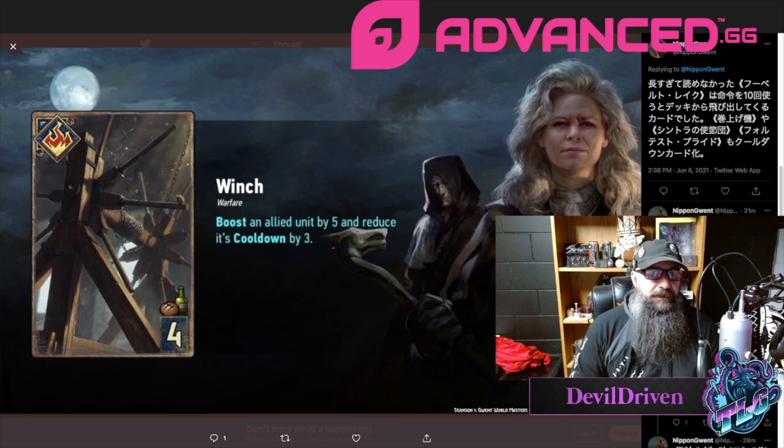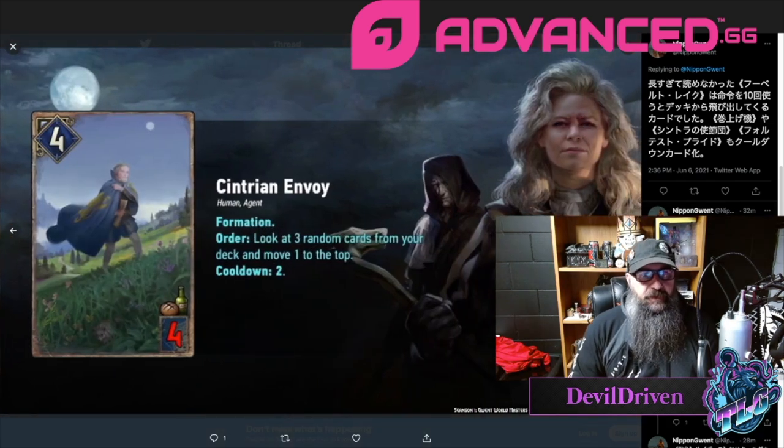Winch: boost a Knowledge unit by five and reduce cooldown by three. Some of these cards now have cooldowns you can manipulate. It plays for its provisions and could bump up a cooldown — but note cooldown is not countdown, so this doesn't work with Meeve. Everyone was going nuts about Meeve but it doesn't work that way. Four Formation: Order: look at three random cards from your deck and move one to the top; cooldown two. The longer this card sits on the board you can basically sculpt your next draws. On red coin, being able to sculpt your hand for the next round seems pretty good.